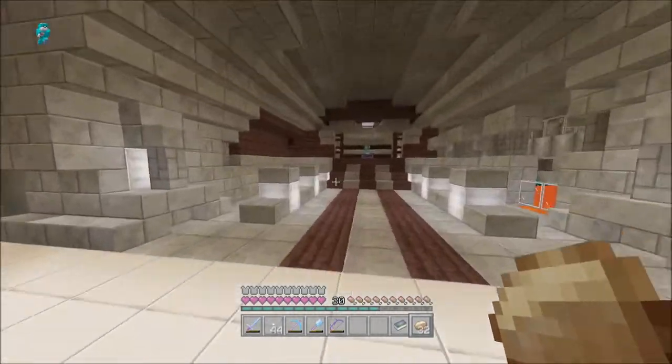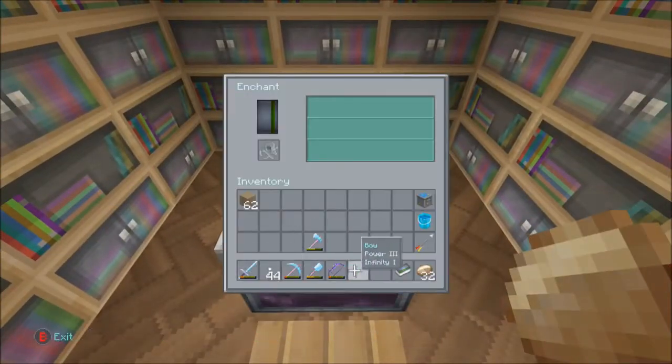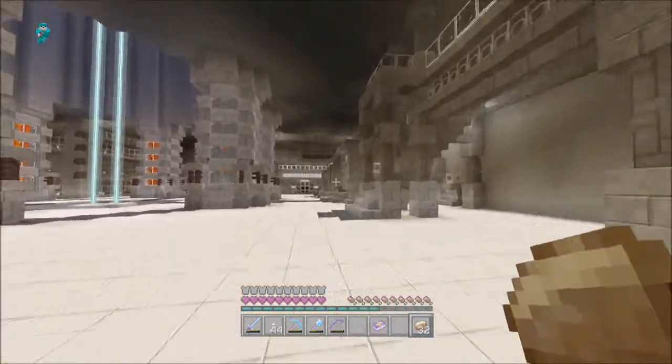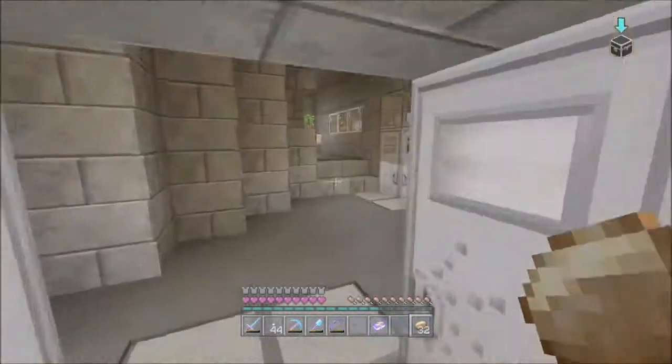We had a second priest whose trades were Ender Eyes and then diamond swords, so I wound up picking up some more diamond swords. When he stopped trading diamond swords I killed him off — he's gone as well. But we have a nice little supply of swords and picks, which I think was a pretty good idea. I have not moved the villagers back like I wanted to — I completely forgot about it until we walked in here just now.